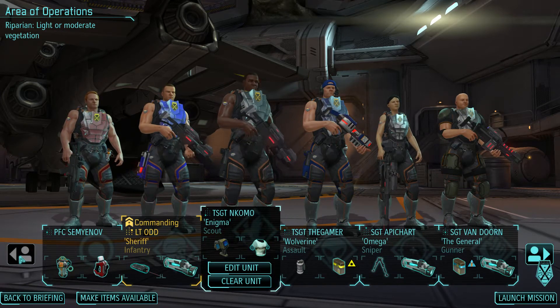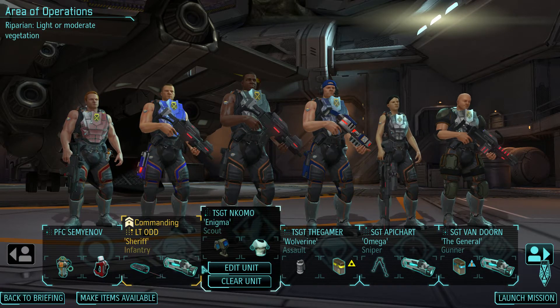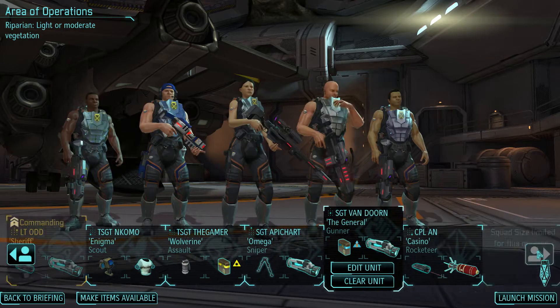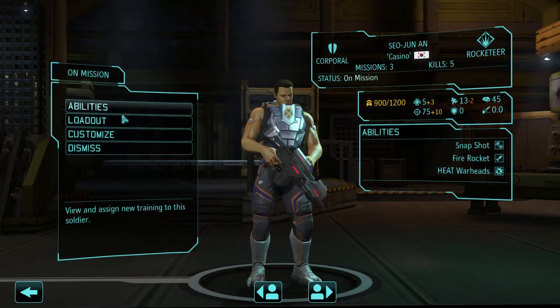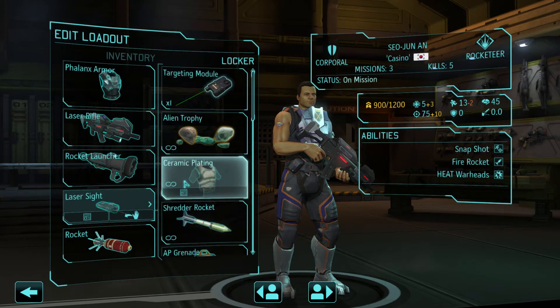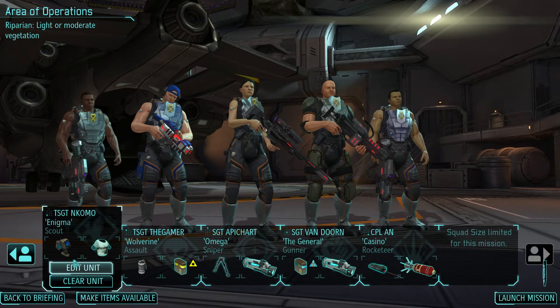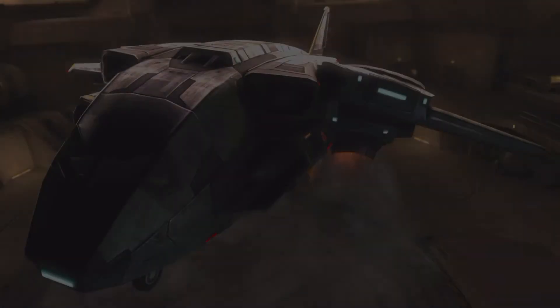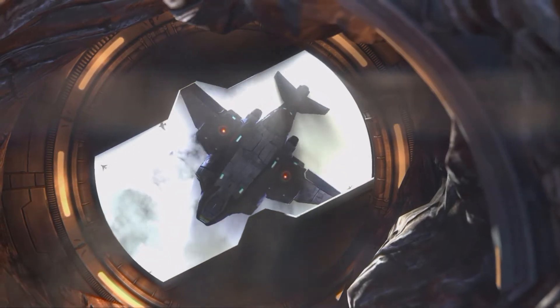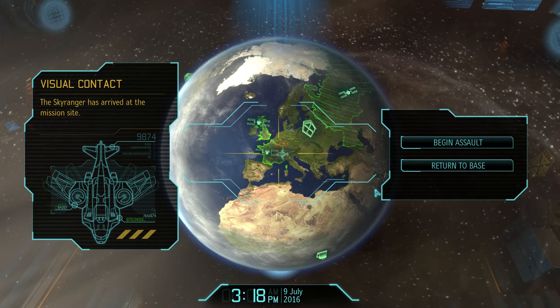One problem here is that we don't have any flashbangs against an outsider for example. Screw it, let's just check if we have any more scopes. Let's just go. I'm bringing a decently strong squad because I'm afraid of cyber disks and mutants.